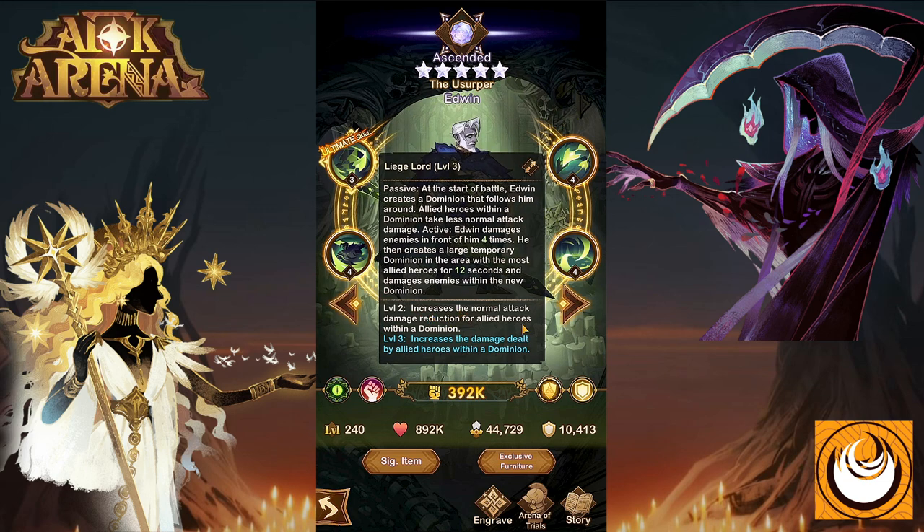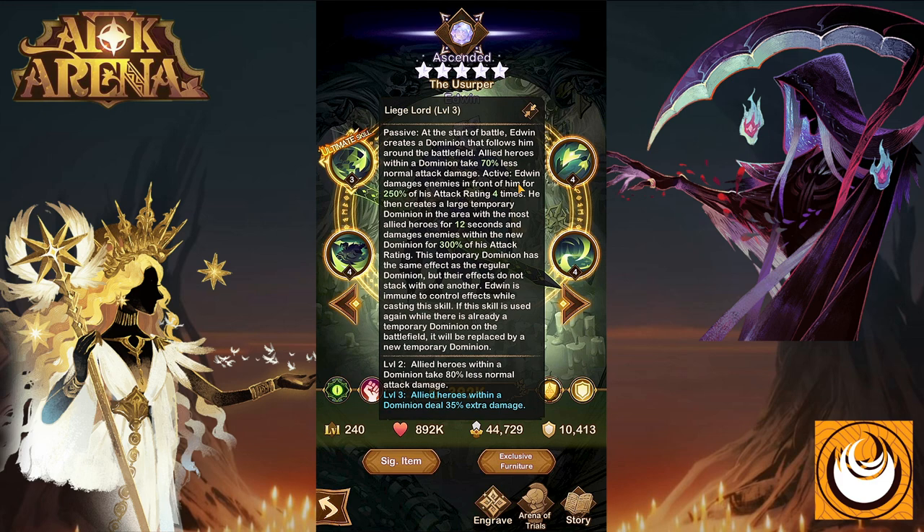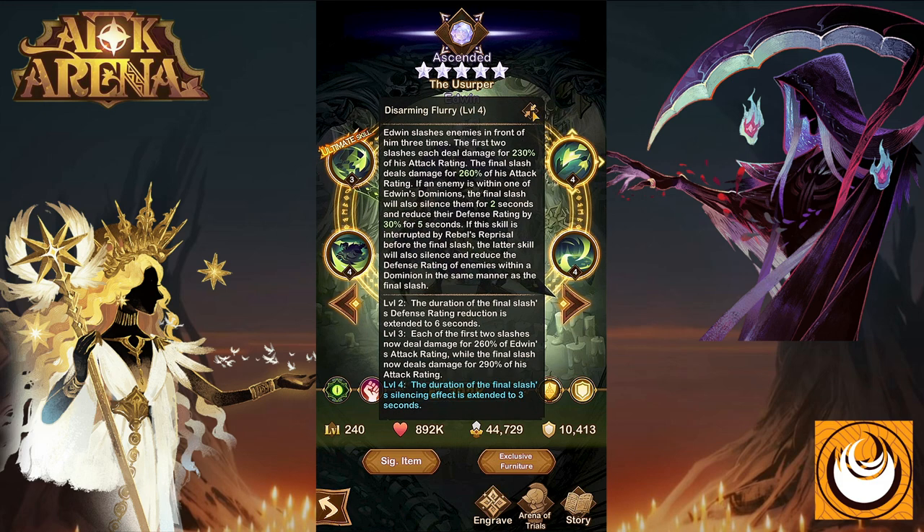Level two increases the normal attack damage reduction for allied heroes within the Dominion. Level three increases the damage dealt by all allied heroes within the Dominion — that's 35% extra damage and reduces allies' normal attack damage by 80%. So this is a massive amount of buffs for your allies that Edwin can provide. This is similar to Arthur, where essentially if they remain within that certain area, they'll get all of these fantastic buffs.